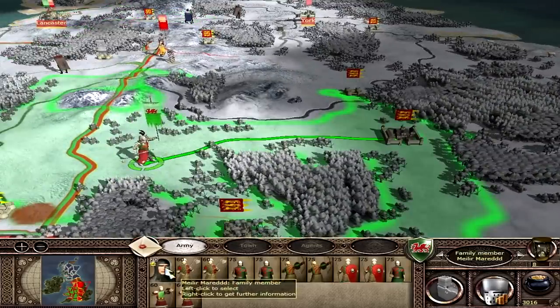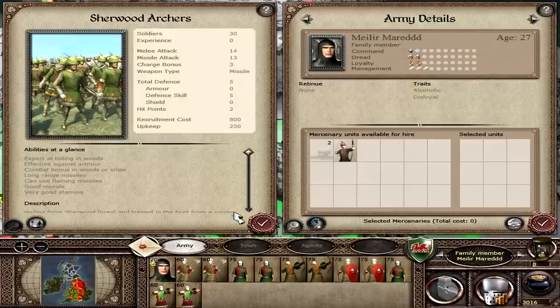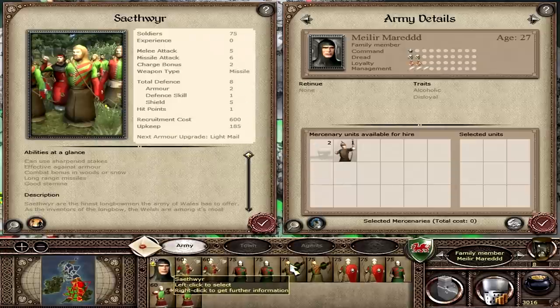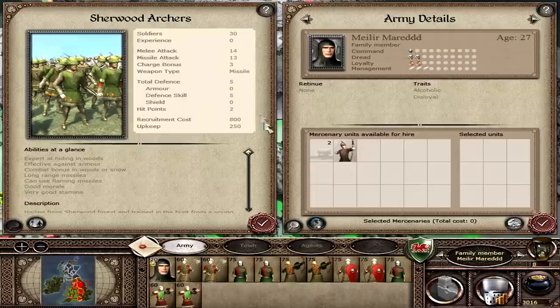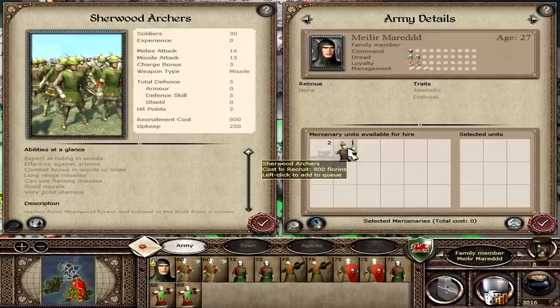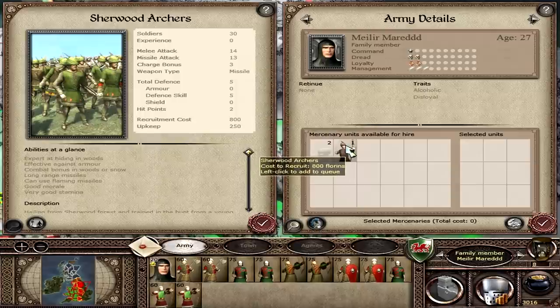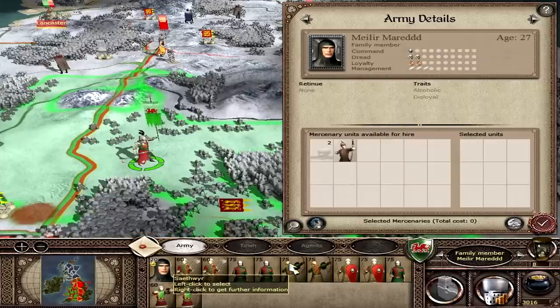This disloyal alcoholic commander can get Sherwood Archers, but I'm not going for them — I'm happy with my Scythia bowmen. Let's compare: Sherwood Archers get 75 men per unit, Scythia get 30. Sherwood melee attack is 14 versus Scythia's 5, so better in melee. But Scythia have armour 2 versus 0, and defence skill 5 versus 1. Recruitment cost is 800 for Sherwood versus 600 for Scythia, and upkeep is 250 versus 185. If you plan on using bow units in infantry fights, Sherwood may be worth it — especially playing as England — but I'm keeping the Scythia: better and more cost-effective.